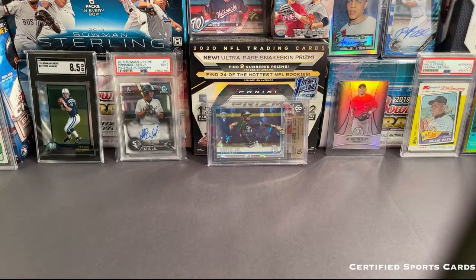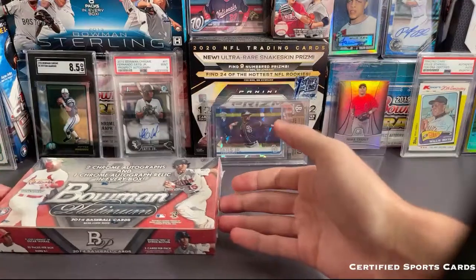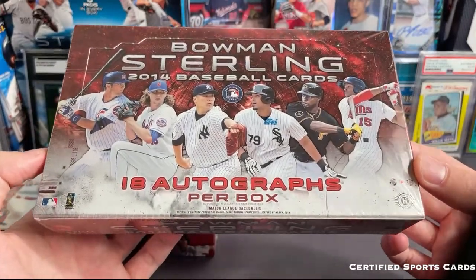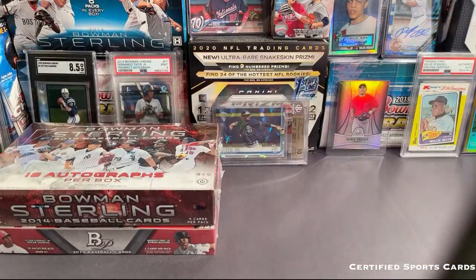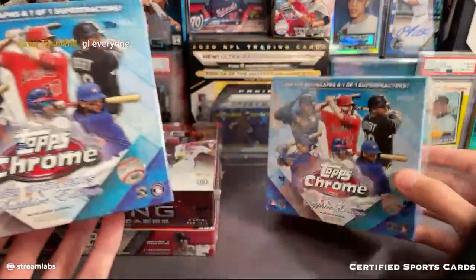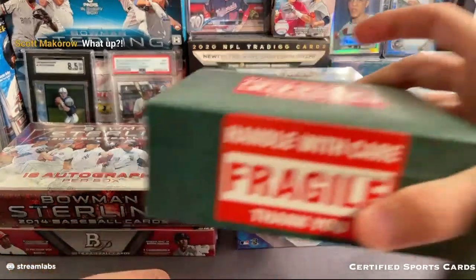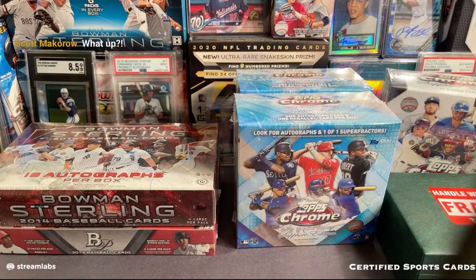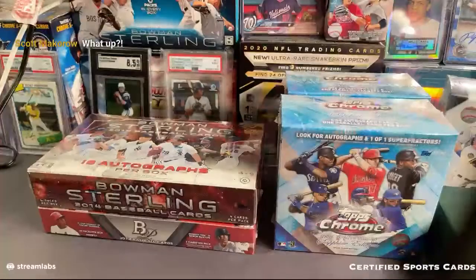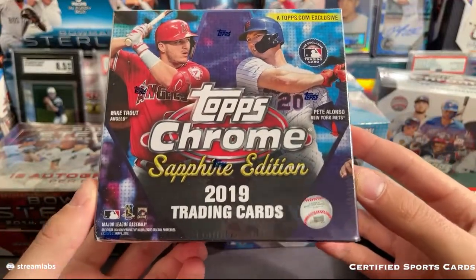Here we go, good luck to you guys on this. Before we do go, I'm going to go over the other boxes. We have 2014 Bowman Platinum, we have a 2014 Bowman Sterling — this actually has 18 autographs per box, which you definitely don't see today. We also have two boxes of Chrome Sapphire Update, a box of 2020 Sapphire, a high-end buyback, a 2014 Bowman Draft Super Jumbo with five prospect autographs per box, and a 2019 Sapphire.